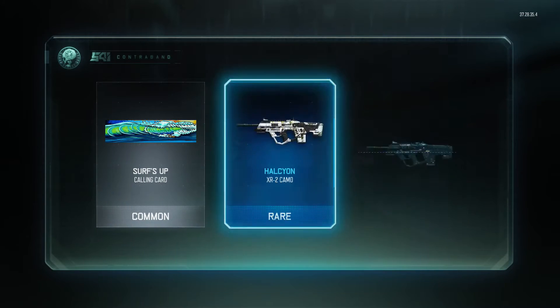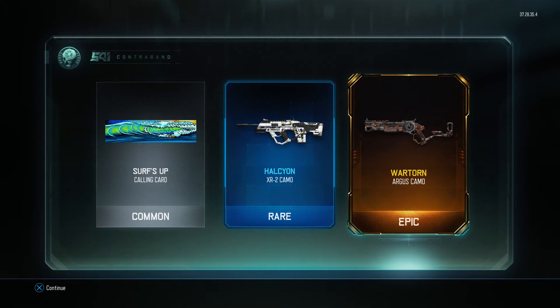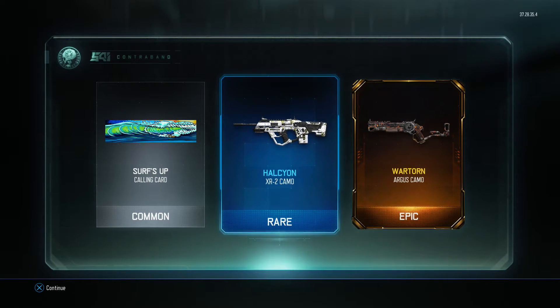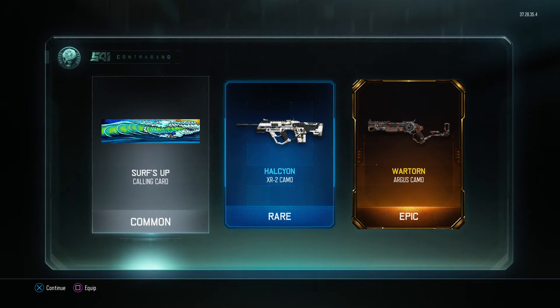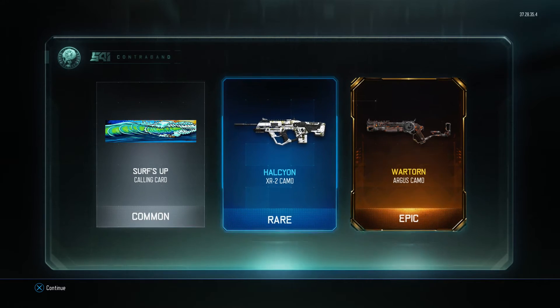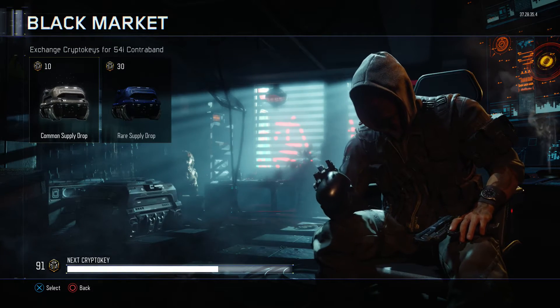I see an epic — we got an epic the first time! Wartorn on the Argus, that's pretty sick. We also got a Halkian — I'm not sure how to say that — and then a Surf's Up calling card. So that was a pretty dang good first go right there. That's actually my second epic ever.